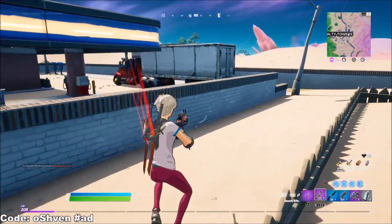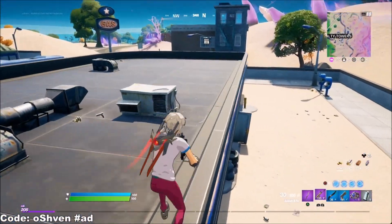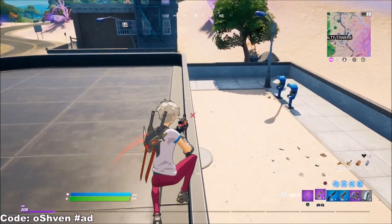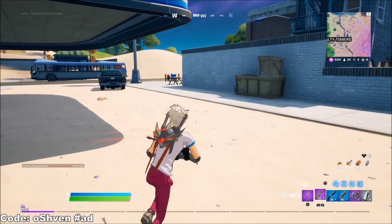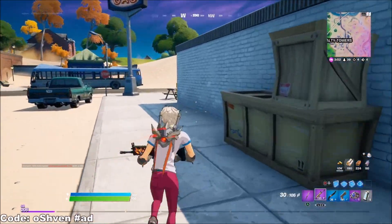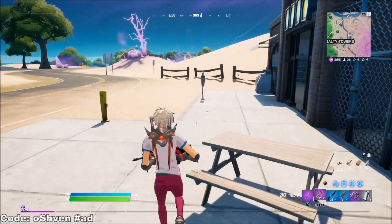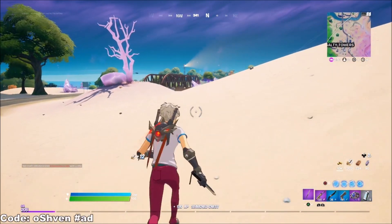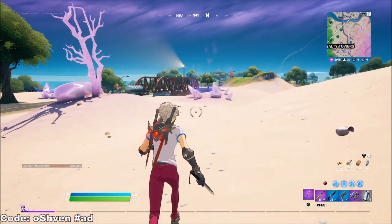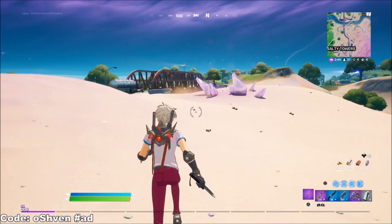Most of you guys probably play Fortnite at least an hour a day, so it could take up to about four days to unlock this. Or honestly, if you really wanted to, you could probably get all of these free rewards in under a day if you're grinding Fortnite with your squad. You can go for some wins on squads, duos, or trios — whatever floats your boat.